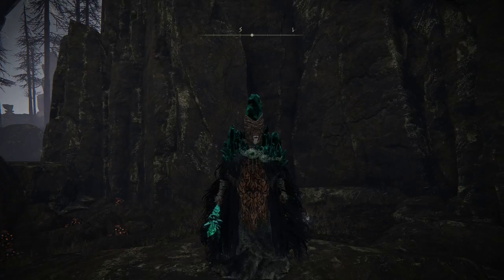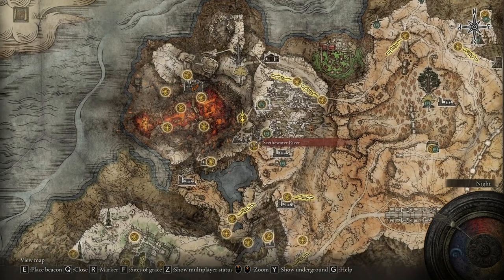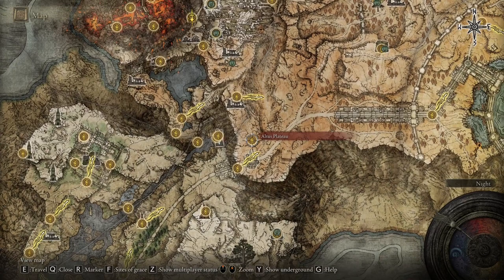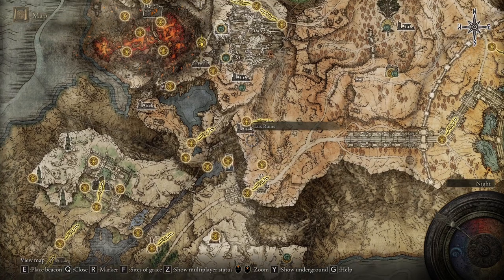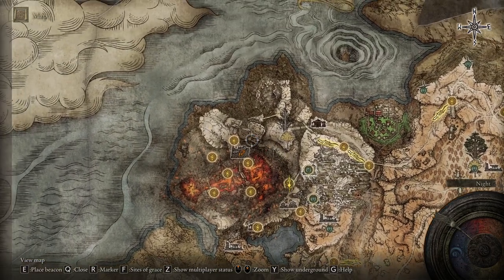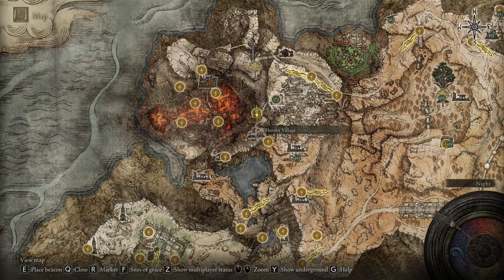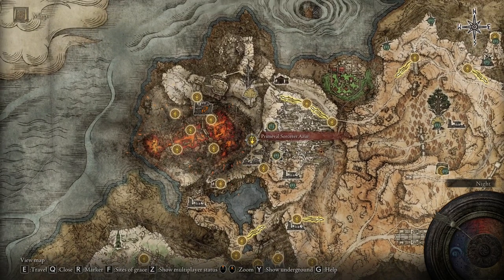The next part requires you to be a little bit further in the game — you need to be able to travel up the lift to Altus Plateau, and you also need to have beaten Rennala in the academy. If you have done that, you need to make your way up this mountain, around this mountain, around this river, all the way through the magma, around and around and around, up to Primeval Sorcerer Azur.